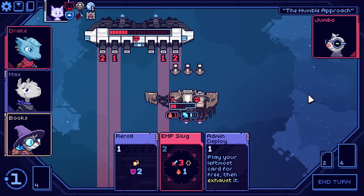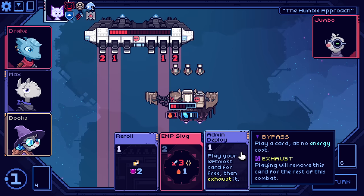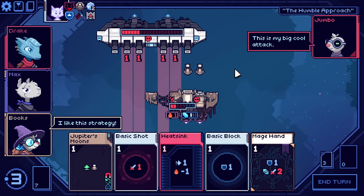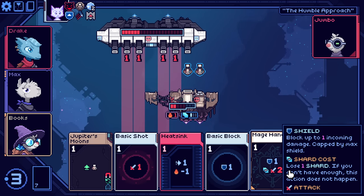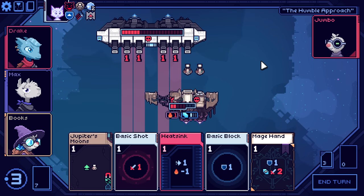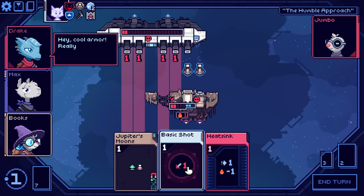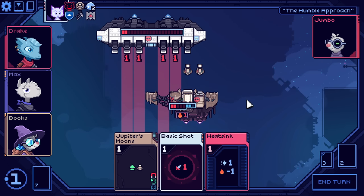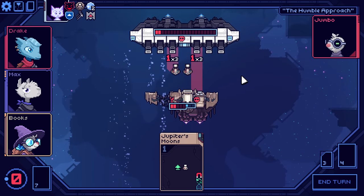The good news is... nothing. There's no good news. We have a gem. You have armor on the wings. That's actually kind of a problem. The basic block, mage hand for sure. This is honestly not even going to kill. Moving left is probably a better call than even using the shot, because I think our next attack kills.